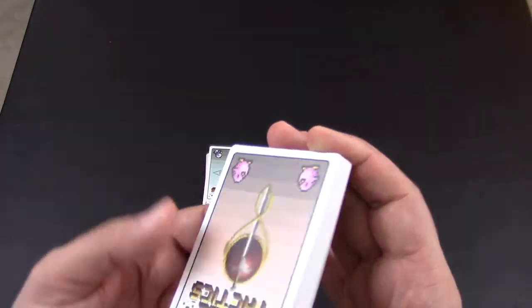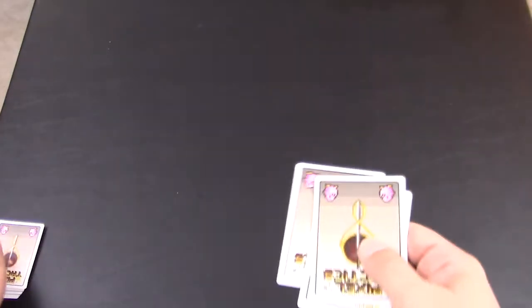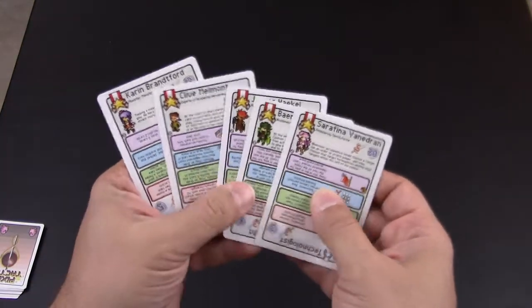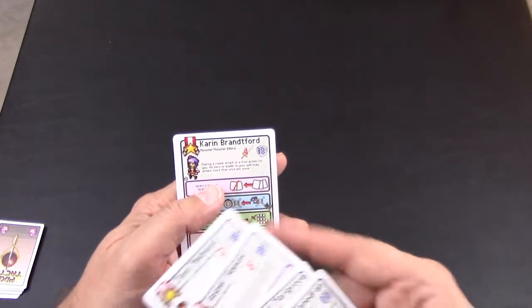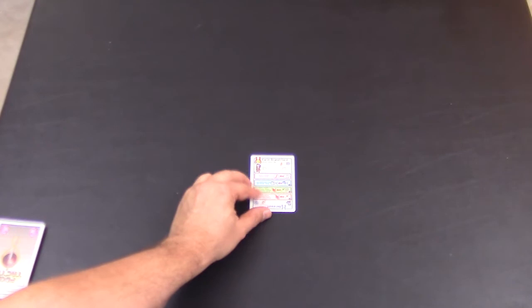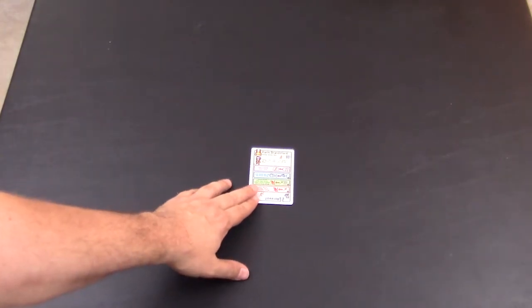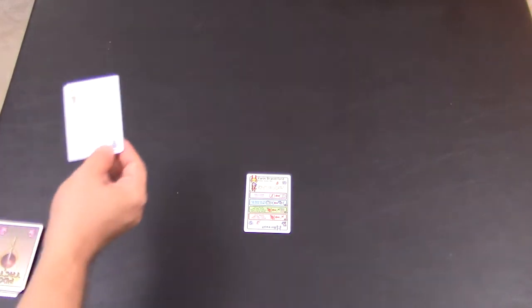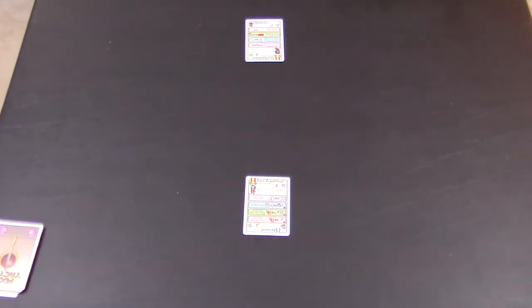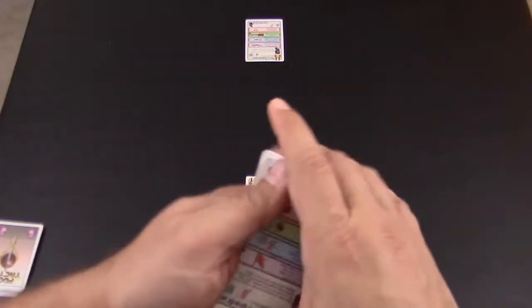So let's look at how the game plays out. You shuffle your cards and start with a hand of five cards, then choose one to be your leader. The leader is placed in the middle of your three-by-three play grid, with three card slots in the front and three in the rear. Your opponent does the same.